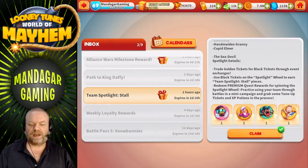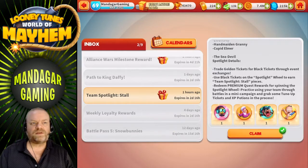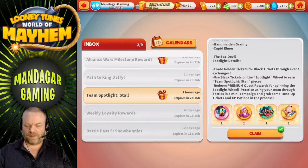The suggested stall team from Scopely is Egghead 34, Handmaiden Granny, Sea Devil, and Cupid. Normally I would use Scarecrow instead of Egghead, but this works fine too. There are actually enough tunes for two stall teams — you could also use Scarecrow, Photographer Sylvester, Space Granite for turn meter reduction, or Professor Prissy who also does turn reduction. There are many options.